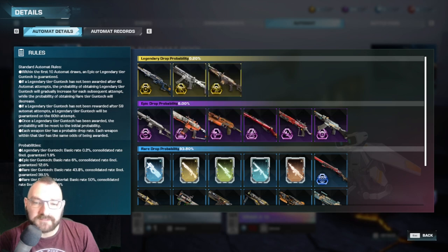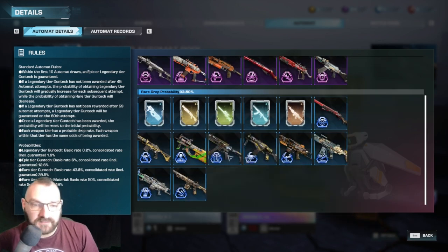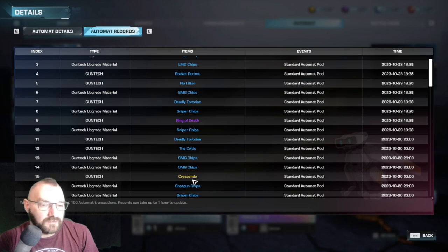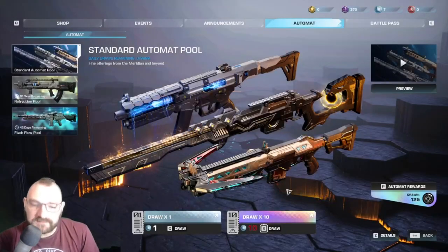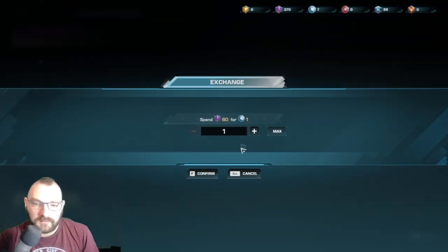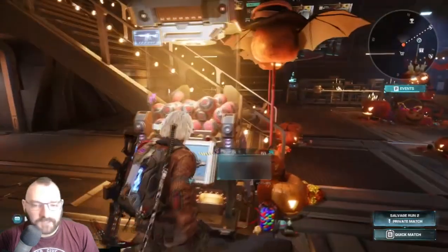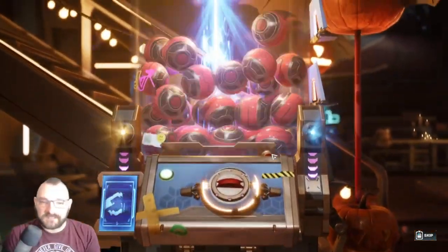Notice how different automat pools have different weapon selections - this one has more LMGs and SMGs with only two shotguns. You can check the Automat records to see your history. I got the Crescendo through the regular blue pools. What I'm going to do now is get some blue chips and do a 10-pull - I'll hold down X and let the animation play so you can see it.